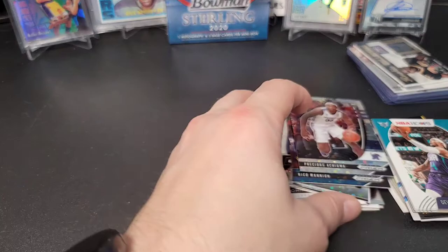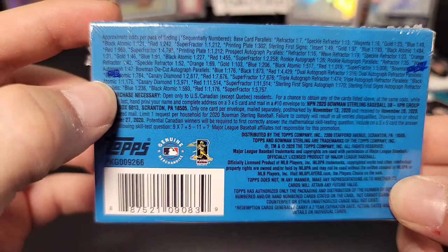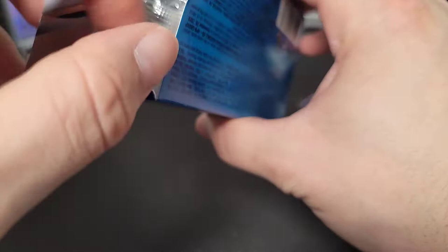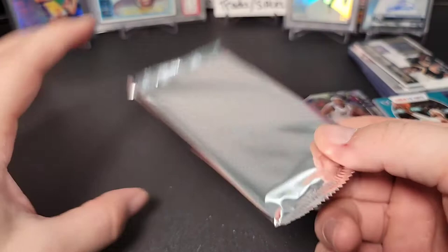This wasn't part of Collectible Card Club, but I figured I'd toss in this Bowman's Sterling mini box — one auto and five base cards per mini box, a lot of prospects. There's the odds on the back if you like that. It has one single pack inside. Someone could take that out and you wouldn't even know what the pack was. Alright, let's see — nice one on top already, and there is an auto in here, thankfully.